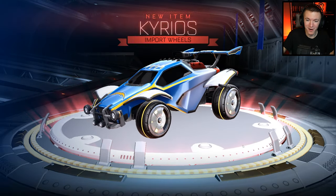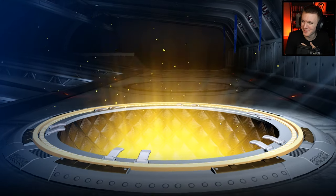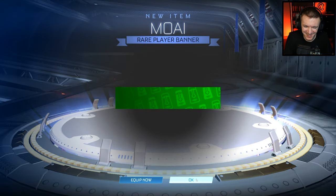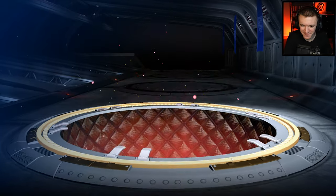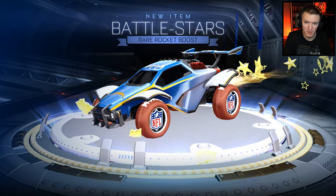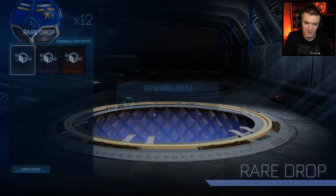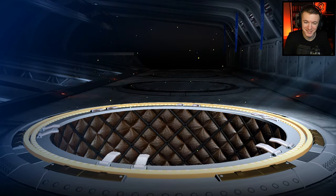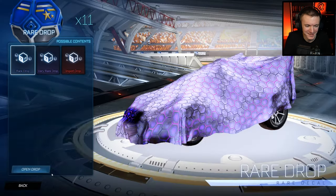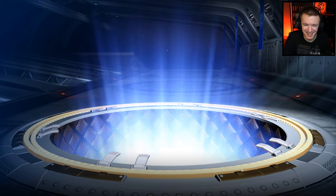Come on, do it — I saw the Octane! Give me that painted Octane, that'd be so sick. Imagine I get a white Octane — I would flip. Because I'm offering rewards for letting me open tournament credits. So I offered a Crimson Octane to him for opening these. Imagine I get a painted Octane and he gets the Crimson Octane — I said I'd give you a Crimson Octane. Technically, you're not lying.